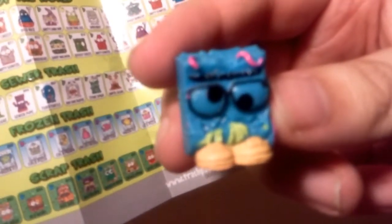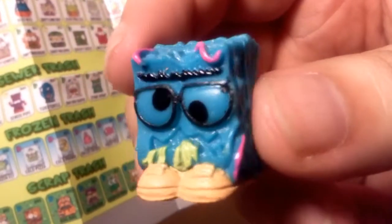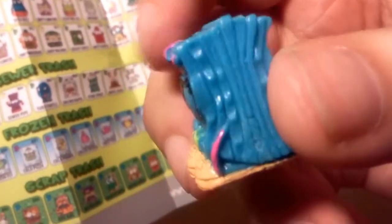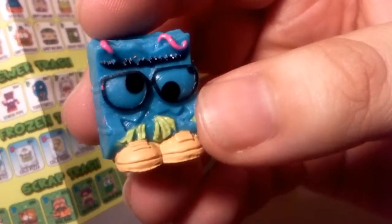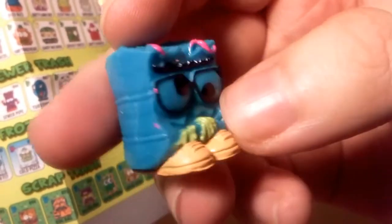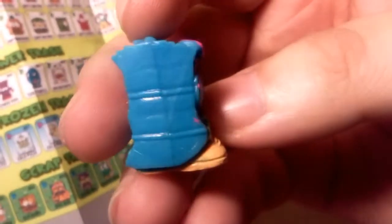This little guy is Trashy Textbook. Look at him in his little glasses and his unibrow. He's a little bookworm guy — yeah, he does have bookworms, those gotta be worms. Big old giant textbook. He's pretty cool. He almost looks like the quintessential Trash Pack minifigure — just kind of blocky looking. He's pretty cool.